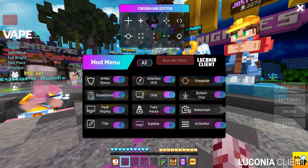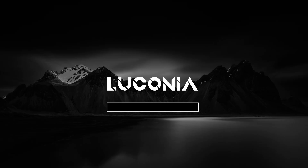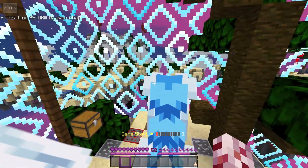We have watermark, subtitles, chat, directional HUD — everything. And I think my Minecraft just crashed. It did. That's completely fine, sometimes it happens. All you gotta do is patch it up and we're back in action. I think the reason is because I didn't put the patch option which you're supposed to.